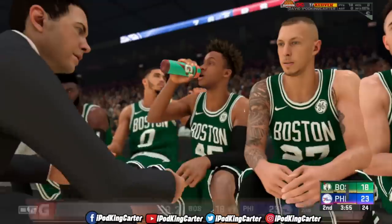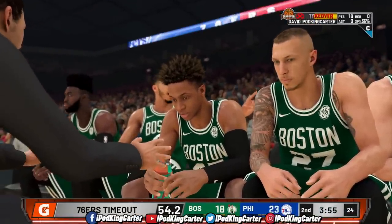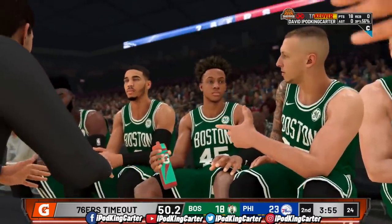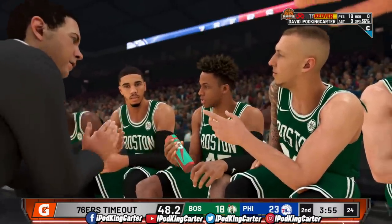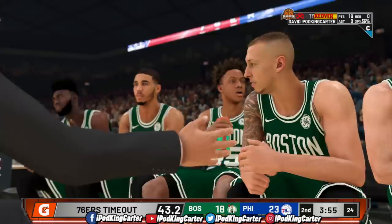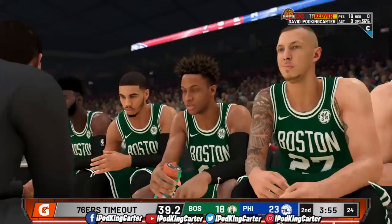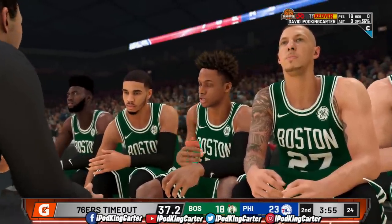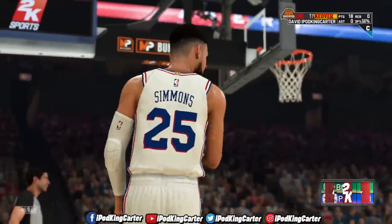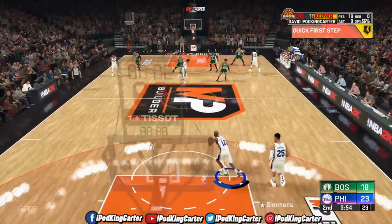NBA 2K20 — with the right skills you could form one of those great combos with Embiid, because he's a guy who can play in the post and outside. So if you're a slasher capable of drawing defenders, it's an awesome pairing. Beyond the basic skills, leadership qualities would help command respect from Embiid because Joel is a young guy with lots of winning in his future — so bring that out with your my player build.